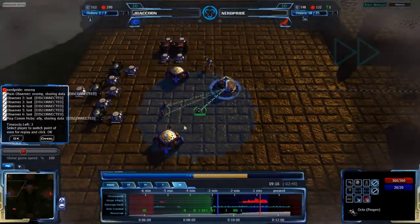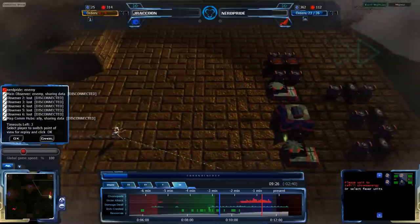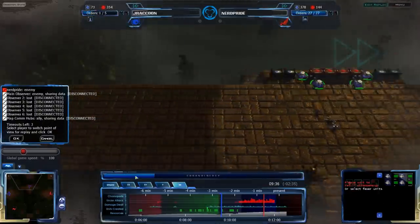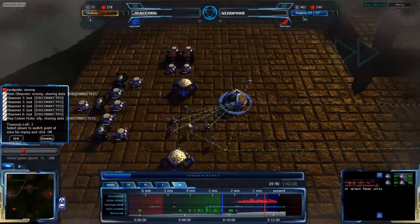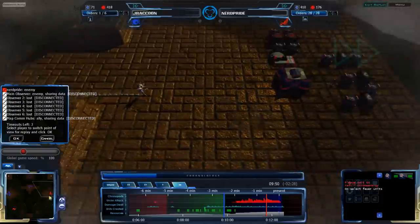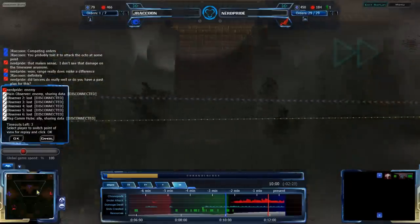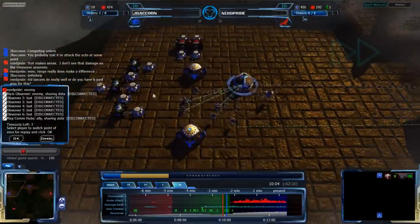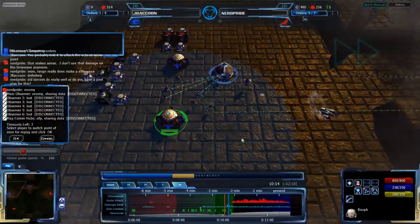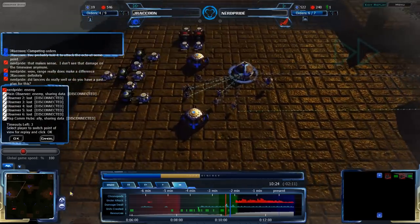Jay Raccoon is in fact getting Seppies — good. So he should be able to get rid of the Lancers. He's also getting his economy very strong, getting a lot more Q Plasma. The Seppies are doing exactly what they were meant to do: one Lancer going down, another Lancer going down as well.